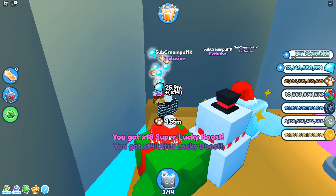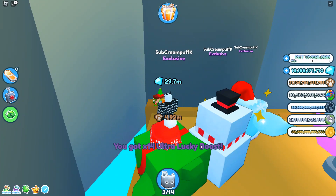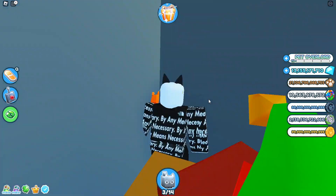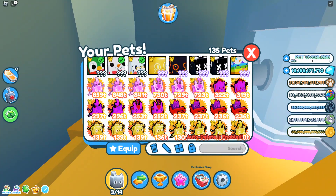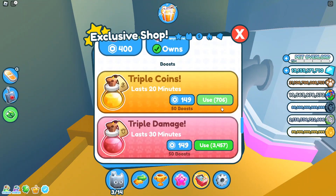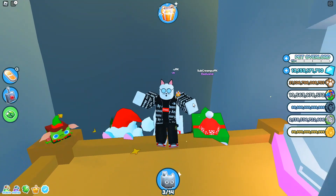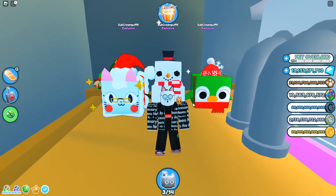There we go, finally we got some boosts — 18 super lucky and 14 ultra lucky boosts. Because yesterday all we did was get some triple damage boosts, maybe they got the message that we needed more boosts in the game. If you take a look at our boosts right here after hatching that snowman egg, we are absolutely strapped, we're down to 136.